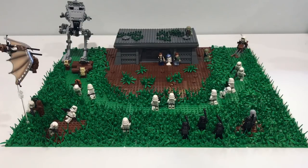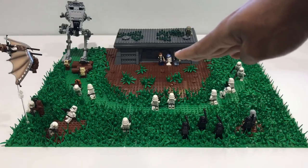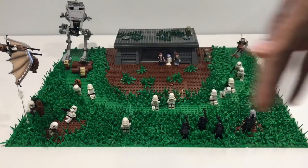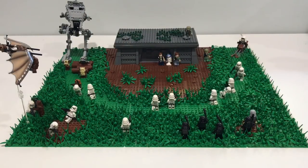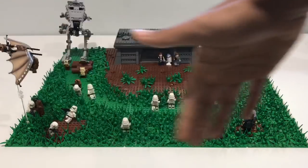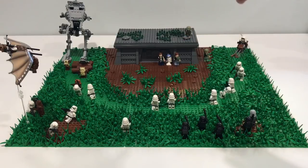This build is basically divided into two parts. You have the main bunker in the very back, and then kind of the jungle, forested area around it. We're going to start off by taking a look at the outer section and then move into the inner section with the bunker. The bunker does have a fully furnished interior — I'll be showing that after we take a look at the exterior. So without further ado, let's get started.